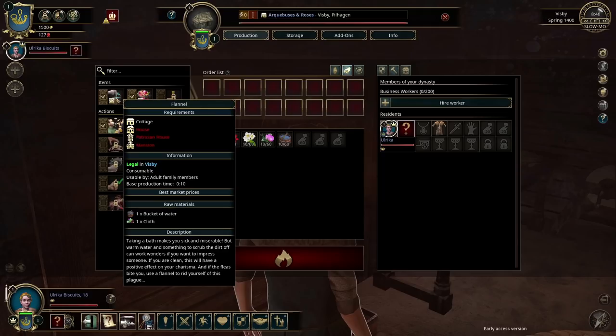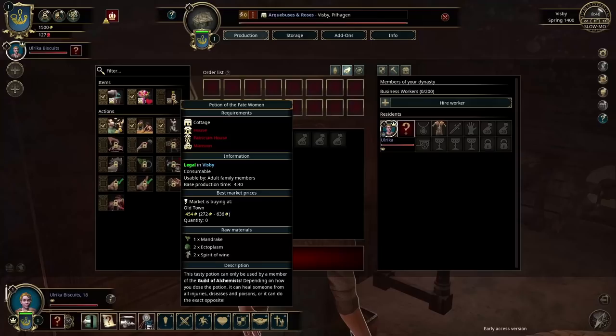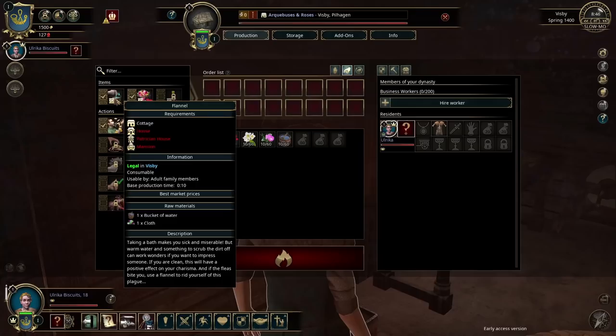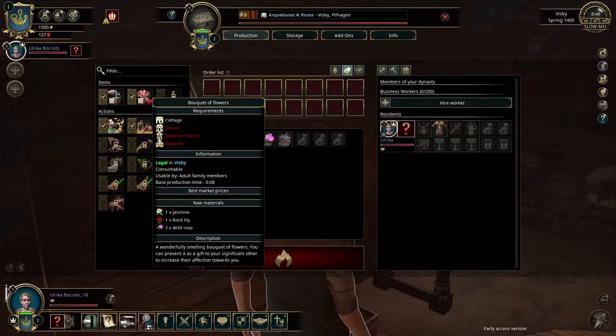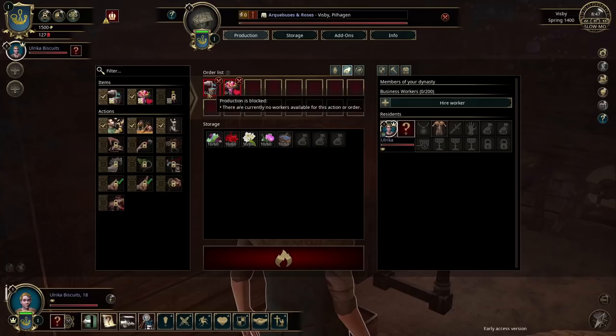Let's go and do some work at the workbench. We want to make some flannels — they require buckets of water and cloth. Let's make ten flannels and five bouquets of flowers. The flowers will be useful soon as Ulrika is going to need to turn on the charm and do some wooing, because at some point we need to get married and have children to carry on the dynasty. However, there are currently no workers available — we need to actually hire Ulrika as a worker for her own home.